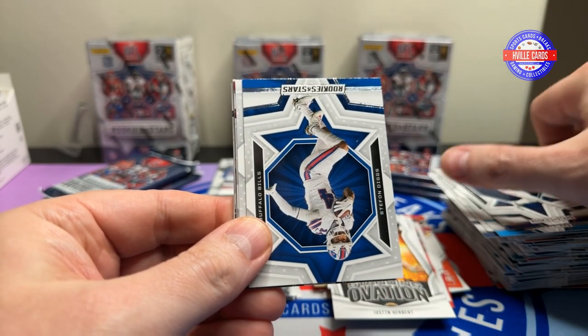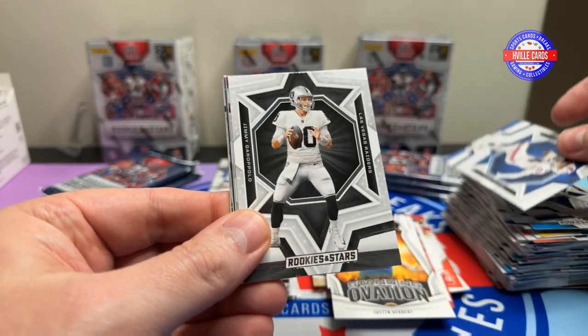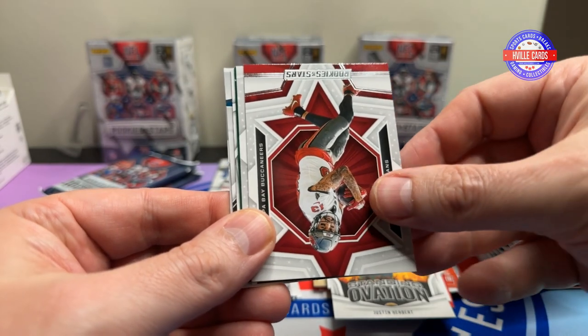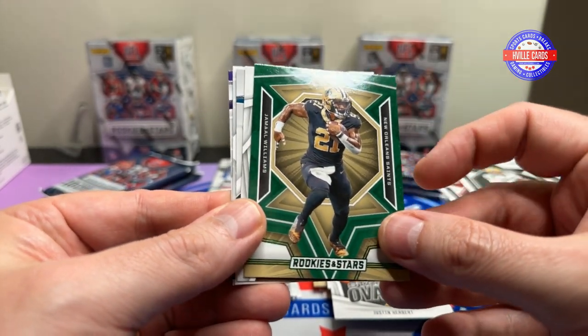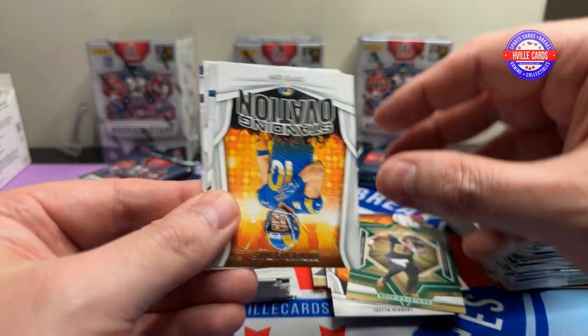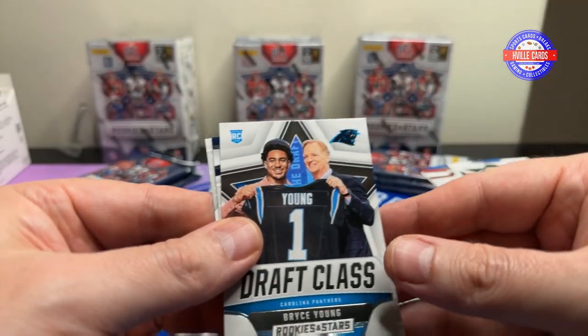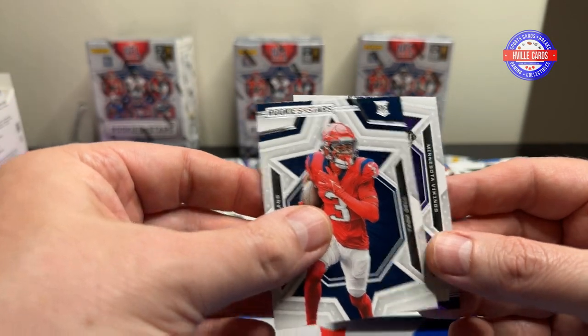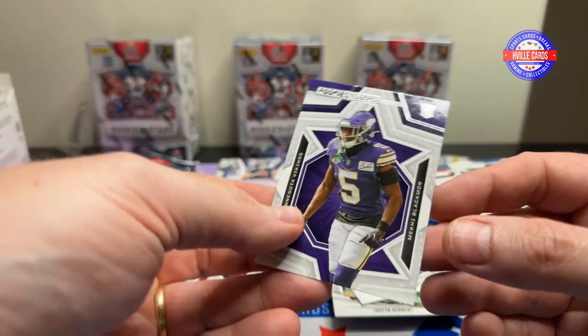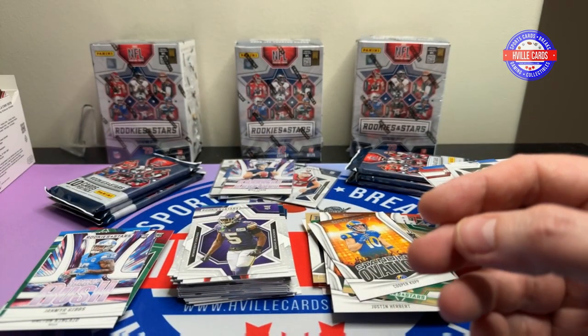Mac Jones, Stefon Diggs, Jimmy G, Mike Evans, AJ Dillon. Green Jamar Williams. Cooper Kupp Standing Ovation. There's my boy Bryce Young — oh yeah. Tank Dell. And a McHale Buckman.